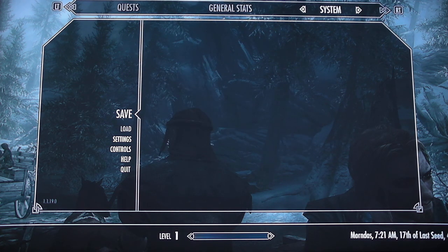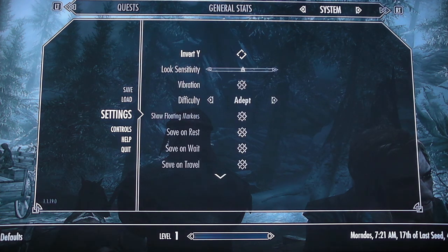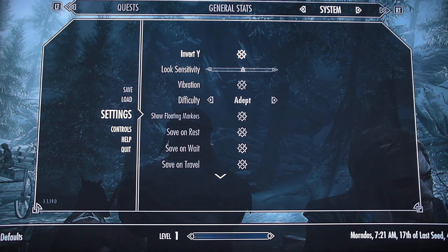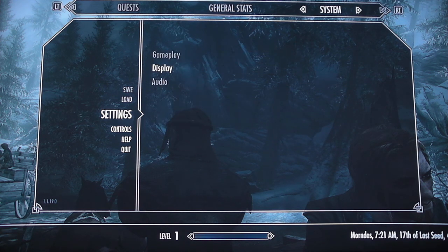And then go down to settings — with the stick or the retro pad? Maybe just the directional pad. This one? Yeah. Here we go, settings — green to select. Go for gameplay first. Invert Y, which is the top one, so press green on that. And then red. And then go to display. Dialogue subtitles and general subtitles — we should put both of those on. Green to turn them on, then red to go back into the game. Hell yeah.